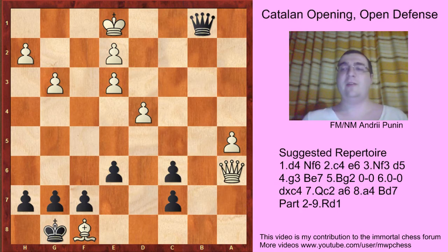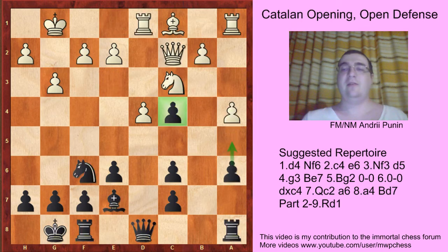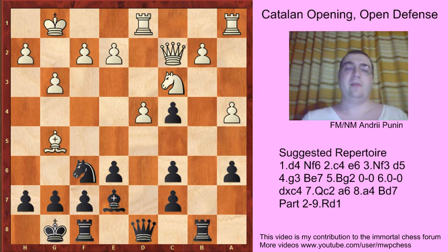So black equalizes, but it's not a risky line for white — many draws. The other move is bishop g5, and here rook b8 is a better move than a5. Black just prepares rook b4 at some point. Here some moves are tried: bishop f6, bishop f6.